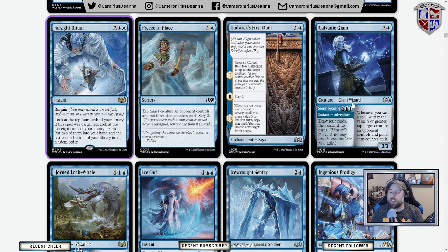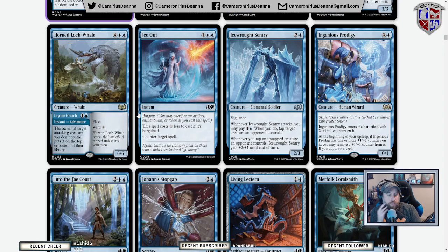There's a blue card with a swap: the adventure side lets you draw four cards then discard two, and whenever you cast a spell with mana value five or greater, tap target creature an opponent controls. Cast this on four and then cast a five-mana spell the next turn, tap a creature an opponent controls, get in a good attack — seems good. Horned Loch Whale: when the owner of target attacking creature you don't control puts it on top or bottom of their library, it has flash and ward two. I could see this being a control finisher.